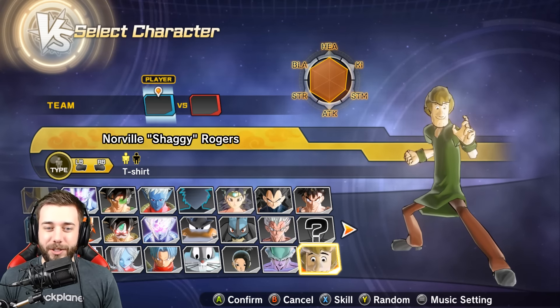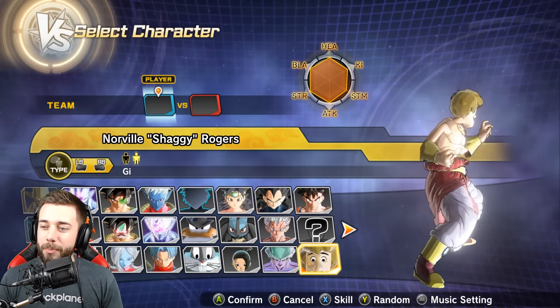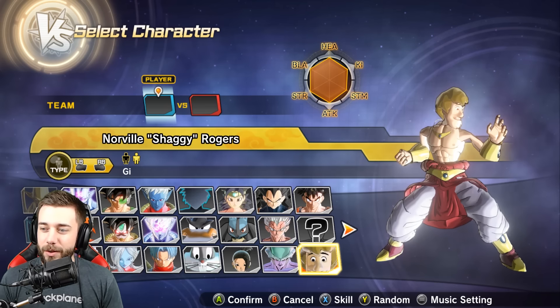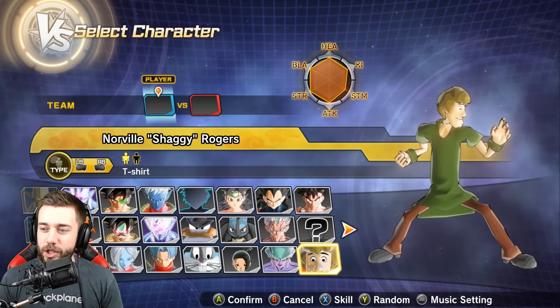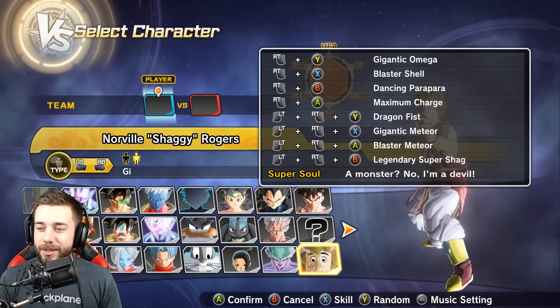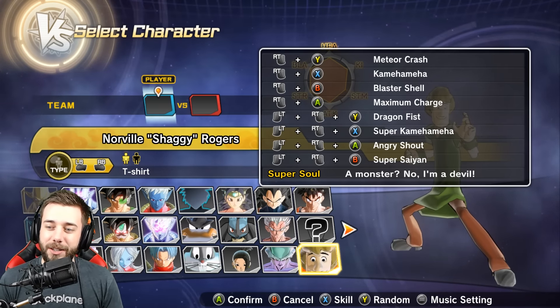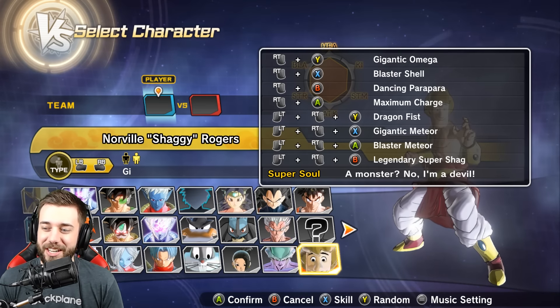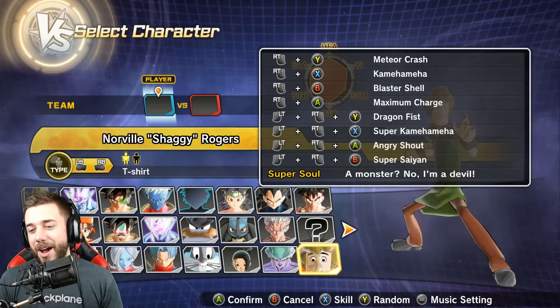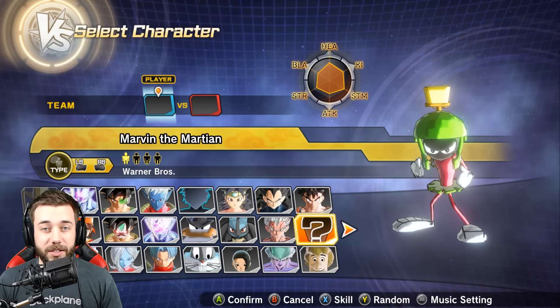And then we got Shaggy, who has two variations. Look at this — who knew that Shaggy was so built underneath all those baggy clothes? He's wearing this baggy shirt, and then BAM! It's crazy. Shaggy can go Super Saiyan, and he also has the Legendary Super Shag, which is really super cool. We're going to be playing with both of these characters today, checking them out.